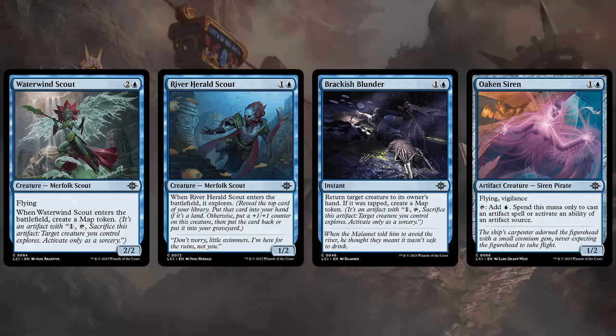Exploring can also put additional cards into the graveyard to enable our various Descend synergies in blue-black. Then the River Herald Scout, a 1-2 that explores when it enters, also very versatile. We've got a bounce spell with the Brackish Blunder, potentially making a map token. And finally the Oaken Siren is at its best in a blue-white artifact deck, but can also be quite nice in blue-red artifact aggro, and as a flyer can wear equipment pretty well, of which there are a few in the set.